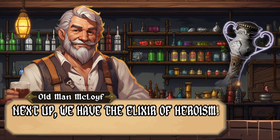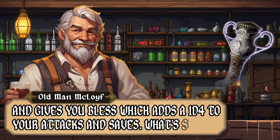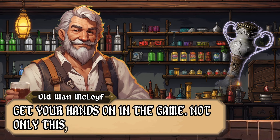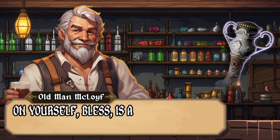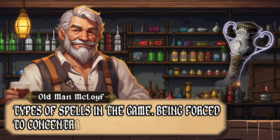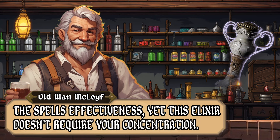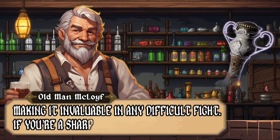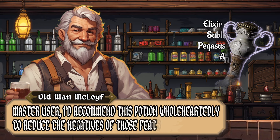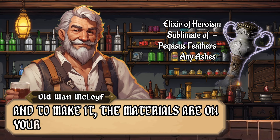Next, we have the Elixir of Heroism. This drink gives you 10 temporary HP and grants you Bless, which adds a 1d4 bonus to your attacks and saving throws. What's great about this Elixir is that it's the earliest one available in the game, and it's a free Bless spell on yourself. Bless is a concentration spell — one of the strongest spell types in the game — but this Elixir doesn't require concentration, making it invaluable in difficult fights. If you're a Sharpshooter or Great Weapon Master user, this potion is highly recommended to reduce the penalties of those feats. Most merchants carry one, and the crafting materials are on screen now.